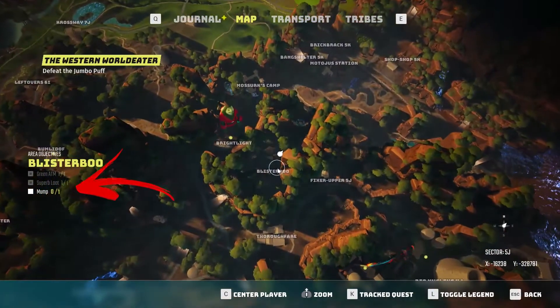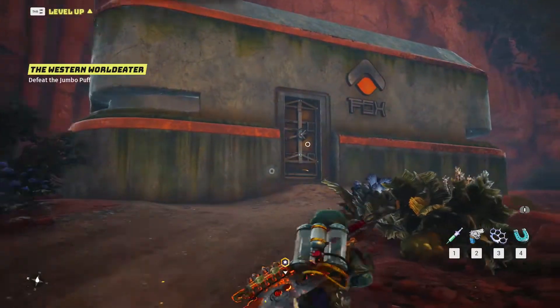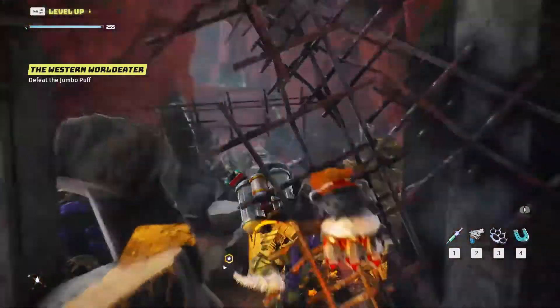In Blisterboo you can find three area objectives to complete. In the bottom left of the area you can see an underground entrance on the map. Get there and you will find a bunker to explore, where there is a wall that you have to destroy with your clonk fist.